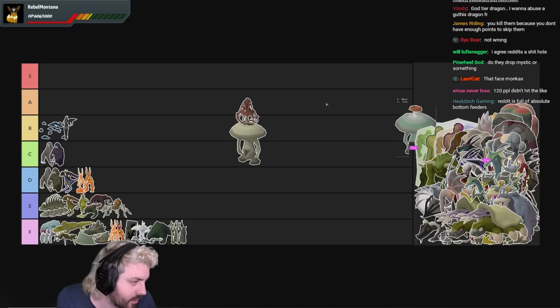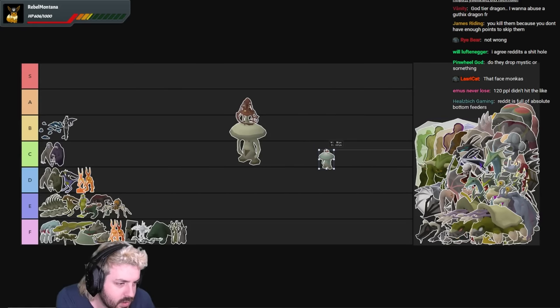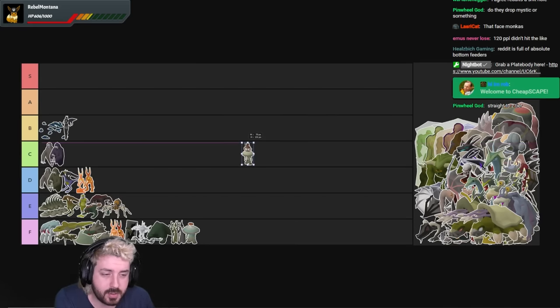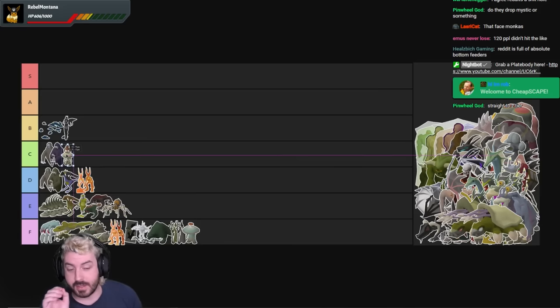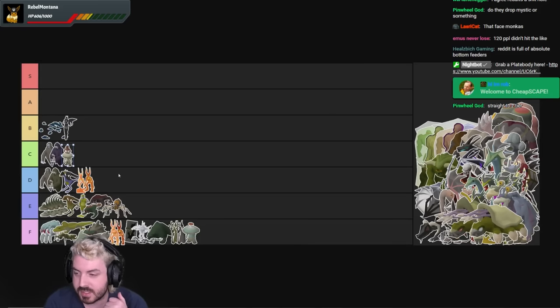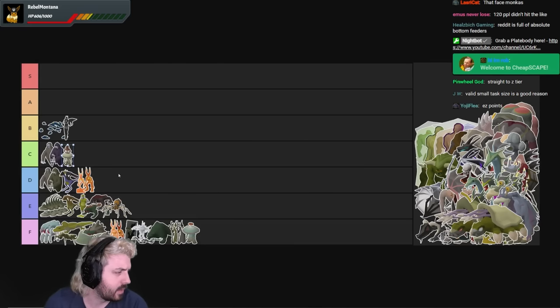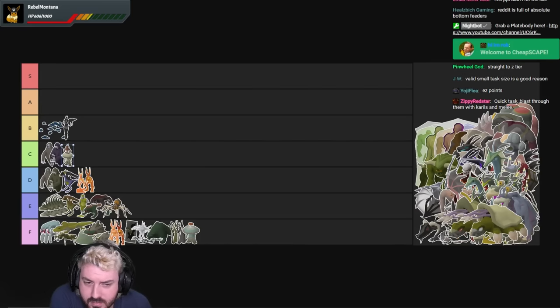There's one in Zanaris which is F tier immediately. The one on Fossil Island, however — this might be a hot take — I'll actually put these in C tier. The reason is there's a bank really close to them, and while they have no superior, I'll normally skip these tasks but never block them because they're never big tasks. If I get them and don't have enough points to skip, it's not the worst task. They die very quickly, drops aren't super bad, good source of volcanic ash, and getting the calcite and pyrophite for the Fossil Machine is pretty good.